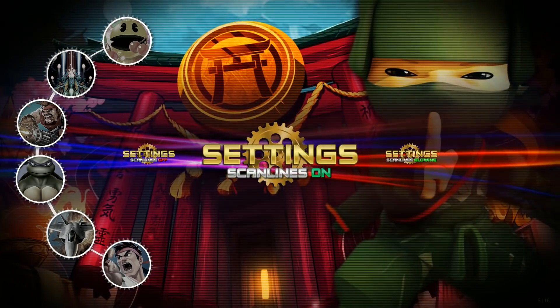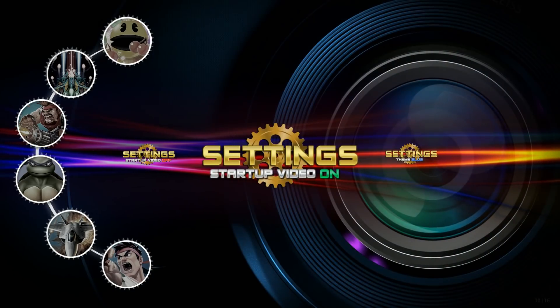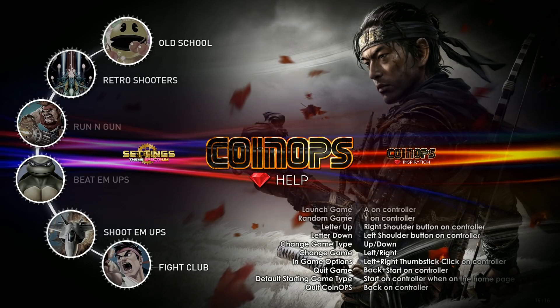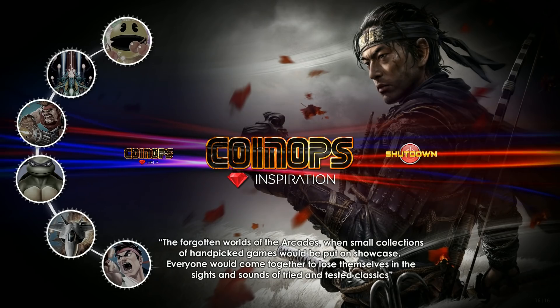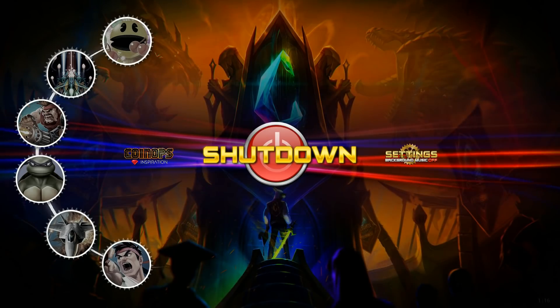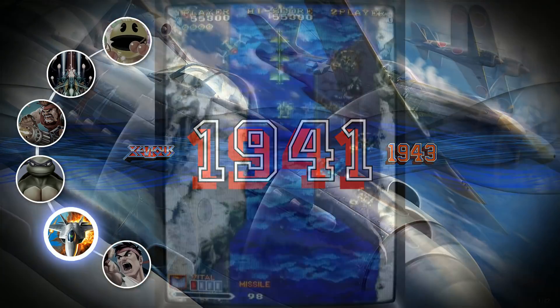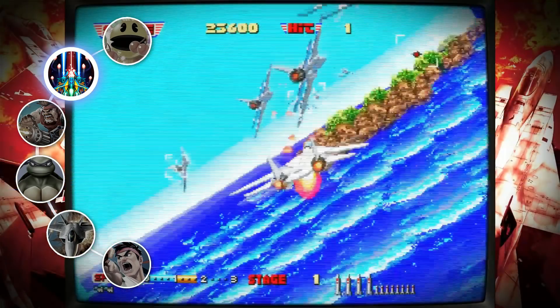If you hit down one more time you get to this last area. A lot of people are running this on an arcade cabinet, so they don't have a keyboard to press escape. They do have a help file now with your hotkeys on it — very cool — and a little bit of inspiration. So theme blue, I imagine this resets Coin Ops, the front end.